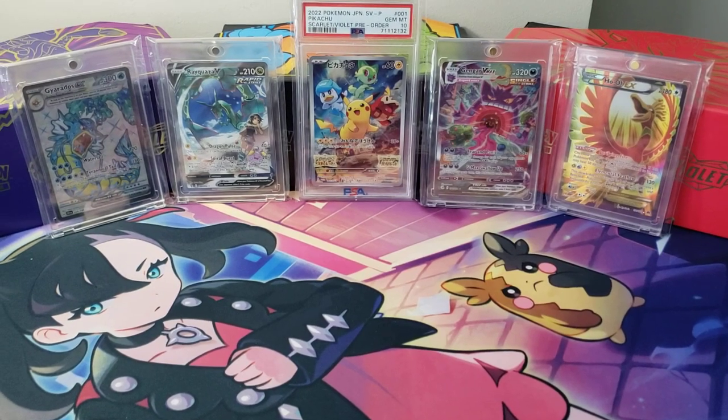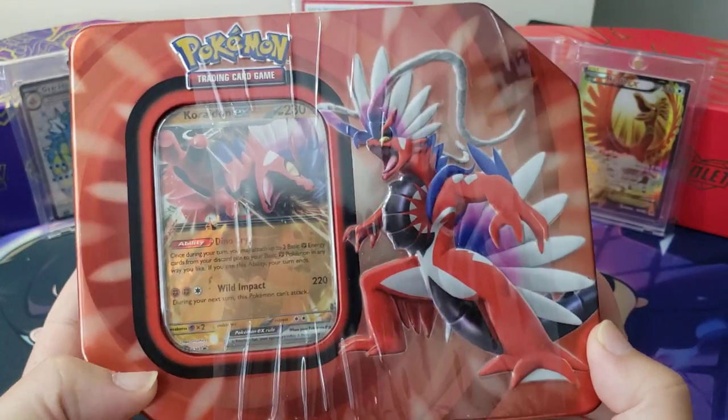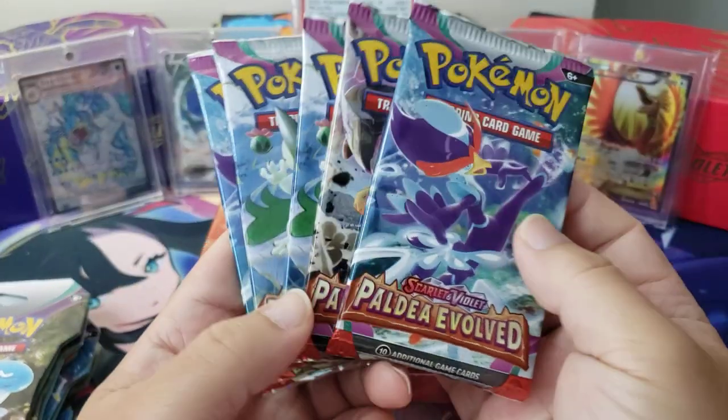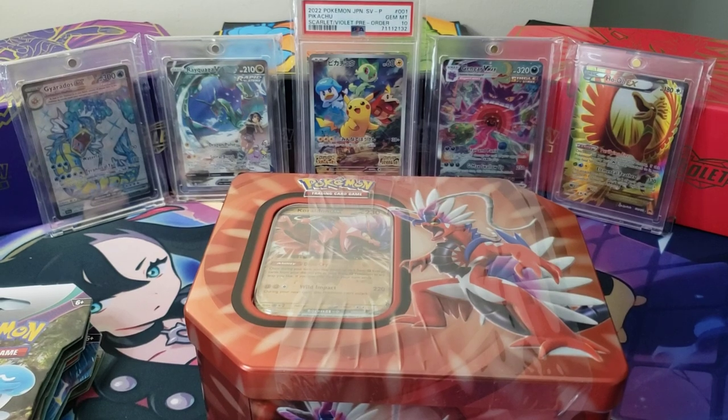Hey guys, welcome back to the channel! This is Marcus Aurelius and today we're gonna open up this Paldea Legends tin featuring Corridon EX. Other than this, we're gonna open up five of these Scarlet and Violet booster packs and five of these Paldea Evolved loose packs I got from a booster box I bought.